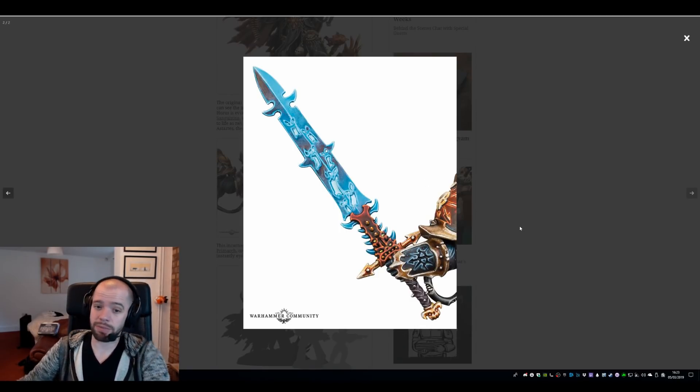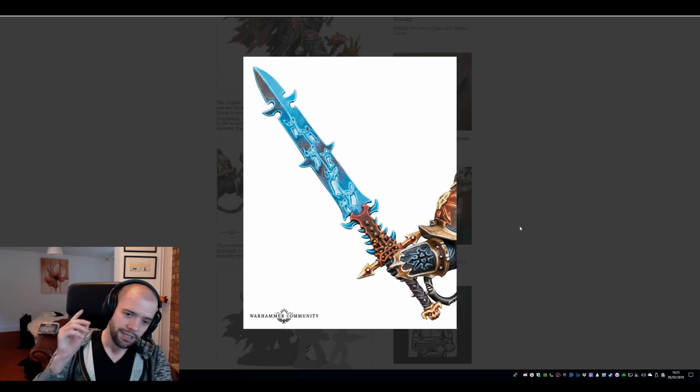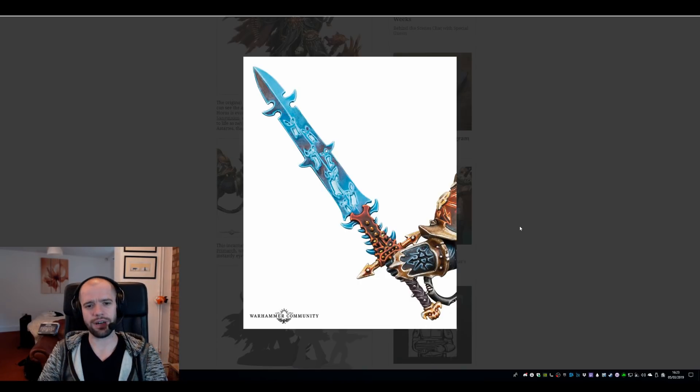This is the Drachnion, the demon sword. I'll be honest, my actual current lore knowledge of what that is supposed to be is pretty lacking at the moment. I do think the paint job they've given it is a little bit interesting.